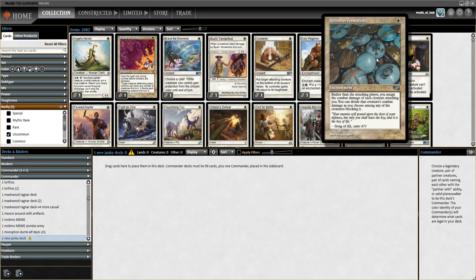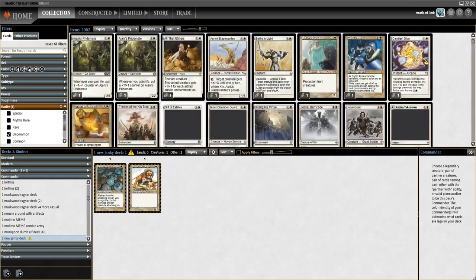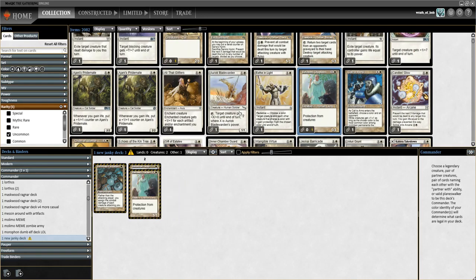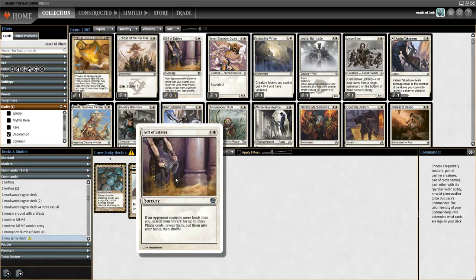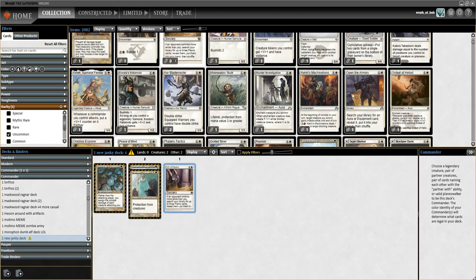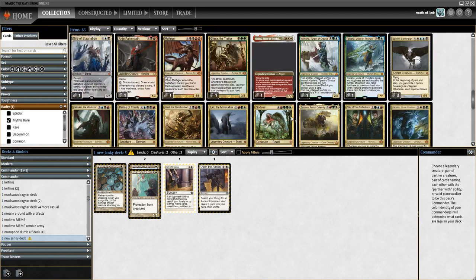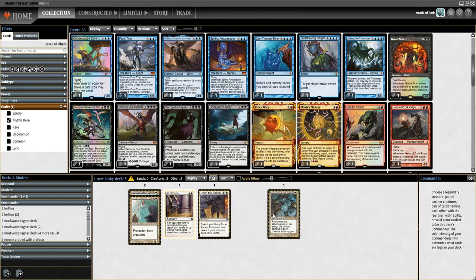I know a lot of these cards pretty well, so maybe I want to make a deck around attacking — that could be fun. Savannah Lions is always a fun card, so I'm just going to throw in some cards. When building a commander deck you want to organize kind of what the cards are doing. Gift of Estates is a great ramp card — if someone has more lands than you, this can be a ramp card. Here's a tutor, and maybe now I want to look at some more powerful cards. We have ramp, we have creatures, and sometimes I like to do combat effects or things that affect the board.